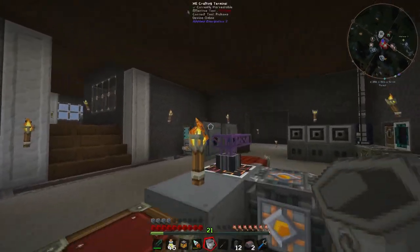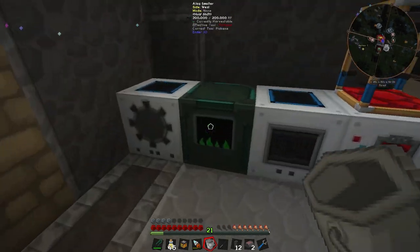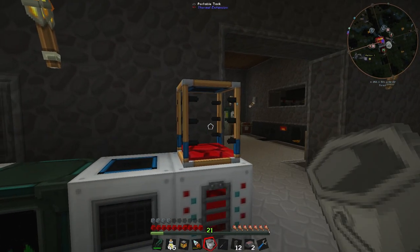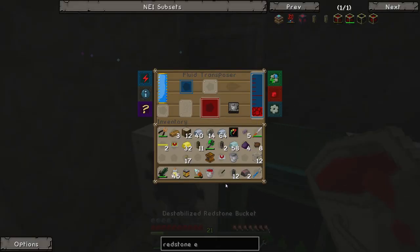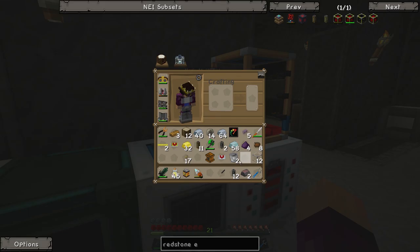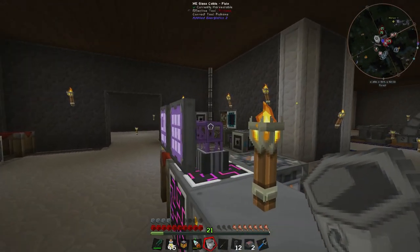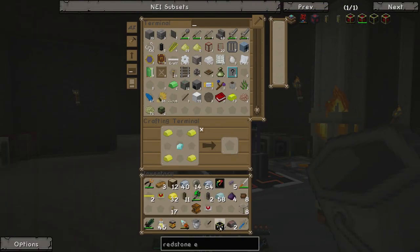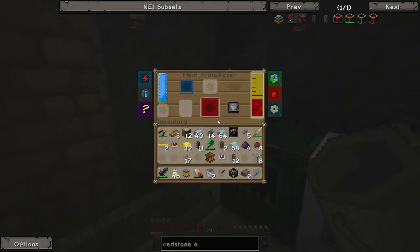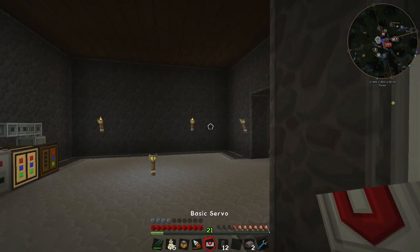We have 2200 millibuckets of destabilized redstone, but the frame requires 4000 — so we need more. We'll grab a bit more redstone and throw it into the magma crucible. That should be loads. We'll move it back into the fluid transposer once we get enough in the tank. We'll put you in, make sure it's toggled to fill so all the stuff goes into the internal tank, and grab one more bucket's worth. We'll leave this running since we always need more destabilized redstone, then make the frame and fill it with 4000 millibuckets.